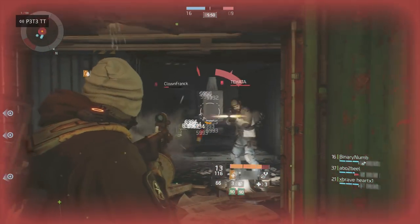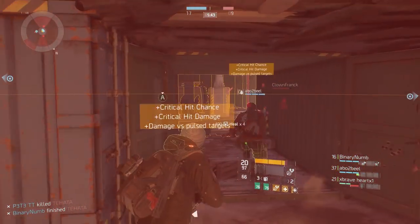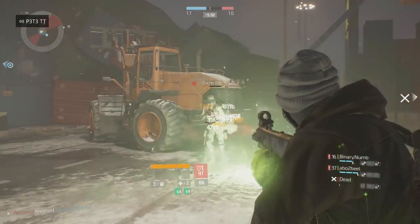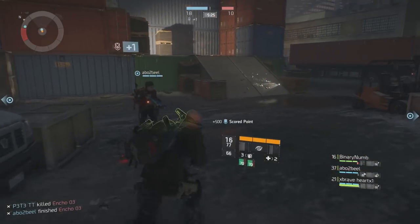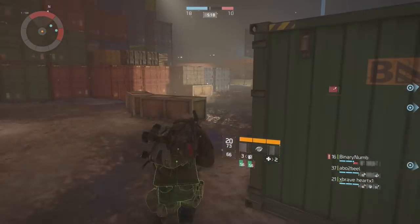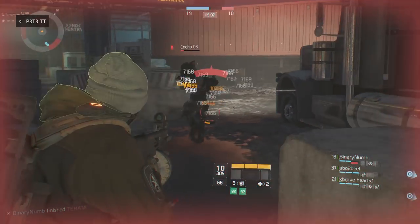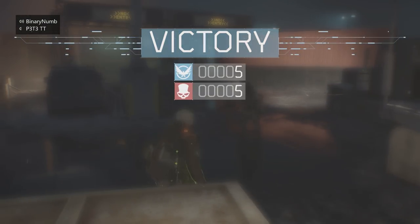Now let's talk about the optimization station and how to use it most effectively. Once you've rolled all your gear and you're happy with it, it's time to optimize — but this needs to be done in a very particular way. Firstly, you're going to want to roll your holster. The reason is the holster has all three main stats — Firearms, Stamina, and Electronics — and only one major attribute, so you can always re-roll the main attribute at the recal station. This means you can increase your overall Firearms, Stamina, and Electronics all with one piece of gear. Dropping a few rolls into maxing your holster first will increase all three main stats, whereas any other piece of gear will only increase one.